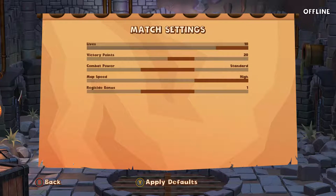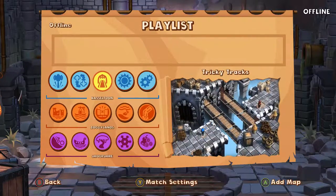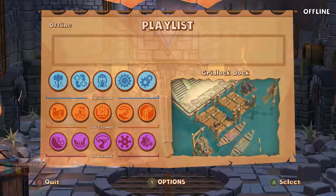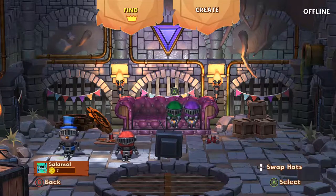From the custom match settings menu, the number of lives per level, the victory points needed to win, the strength with which you can hit each other, and the points gained by killing the player with the crown can all be altered. Perhaps the most fun we had was changing the map speed. We found the highest scrolling speed to be much more chaotic, adding a sense of urgency and reducing the time spent in standoffs with shields out as the map caught up. With more players we'd probably like to slow the speed down to give us more time to slap each other around.